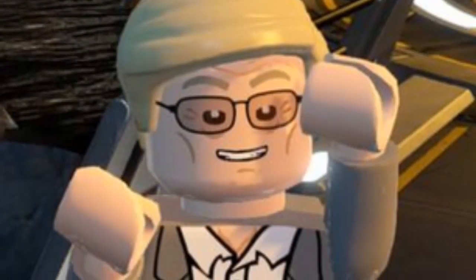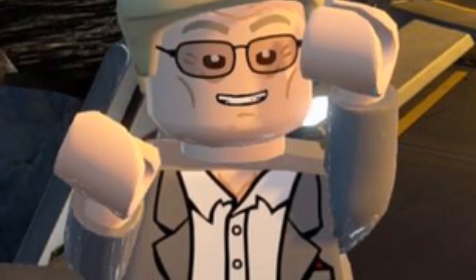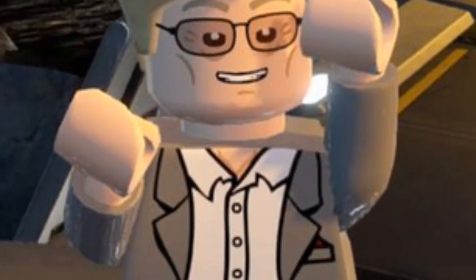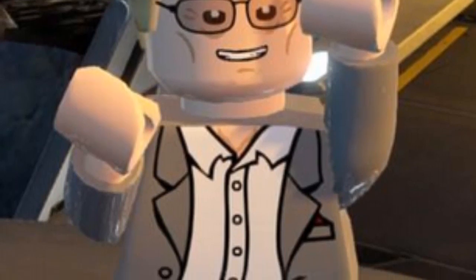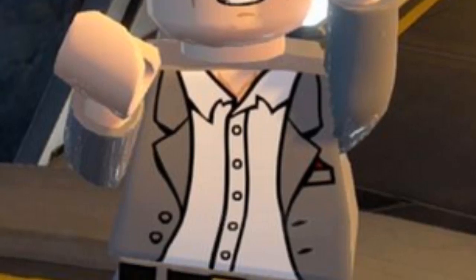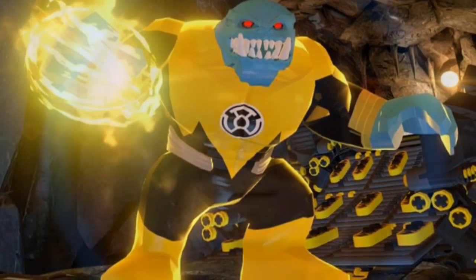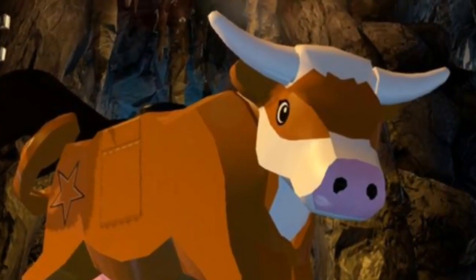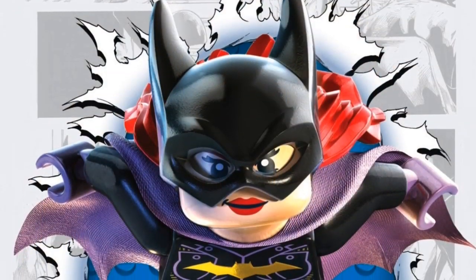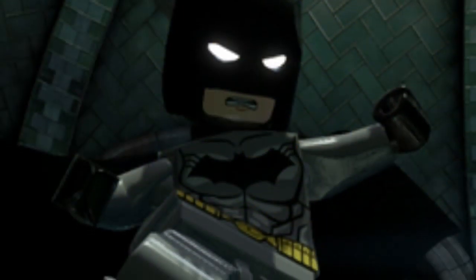Here we have Adam West, who acted as Batman in the 1960s TV show. He is also a stud in Pearl that you have to go find and collect, so that's very cool. And here we have Alfred, then Alfred 1966, Aquaman, Arculo (a Green Lantern person), Atom, Bat Cow, Bat Girl, and Bat Girl 1966.